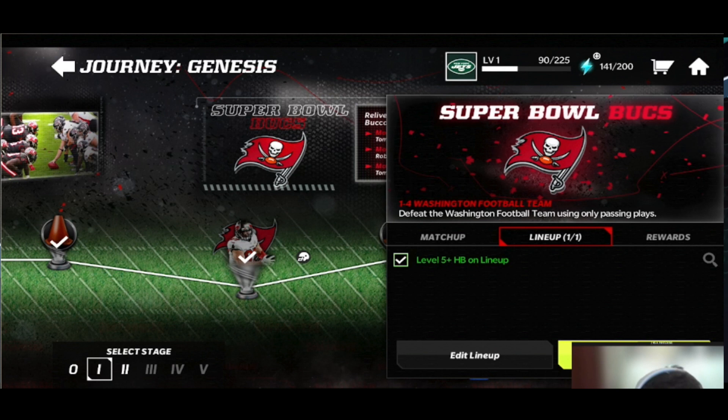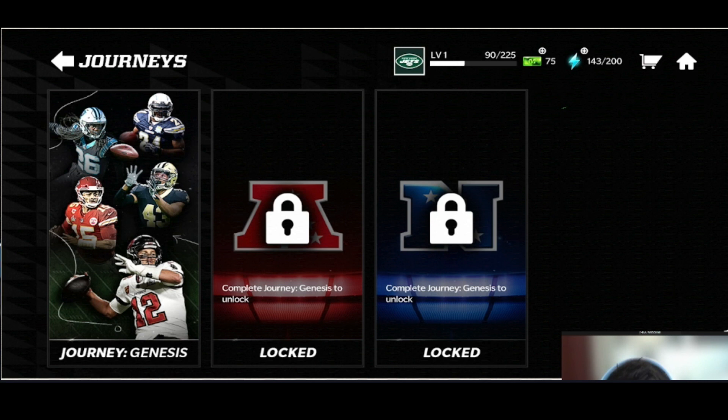Each Journey is going to have five players — one for each stage — and completing a stage gives you a player. These players will be 80 overall and can be trained to a higher overall. It looks like the five players you're going to get from the first Journey are going to be Tom Brady, Patrick Mahomes, LaDainian Tomlinson, Marcus Williams, and Dante Jackson — which is very cool. They start at 80 overall and you can train them up.